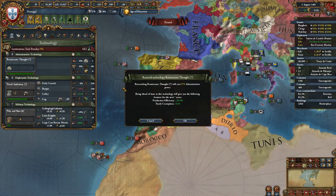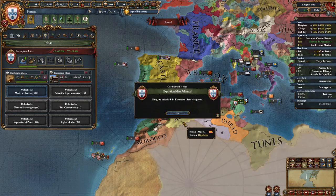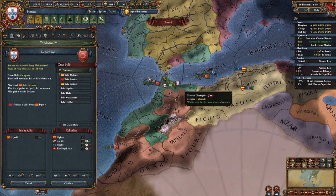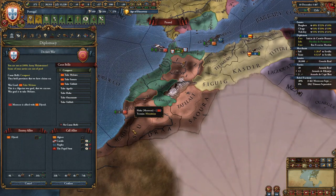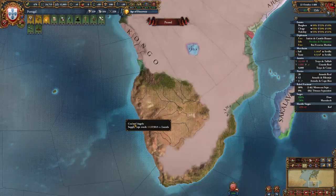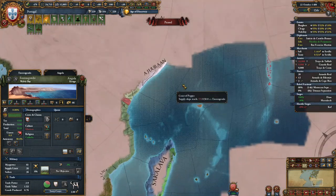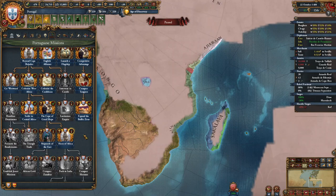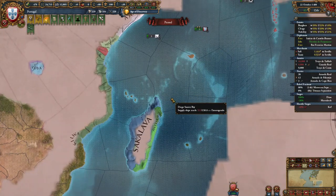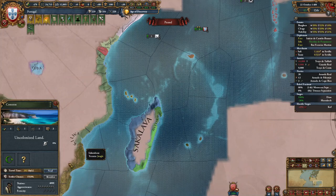Once you unlock admin tech 7, you should of course take Expansion Ideas for your second idea group. Since my truce with Morocco has run out and they don't have any strong allies anymore, it's time to declare my third war against them, where I will focus on taking their coast and the gold-producing province of Tafilalt. Around this time, your colony in this province should also have finished and you should have explored this area, allowing you to unlock the Horn of Africa mission.